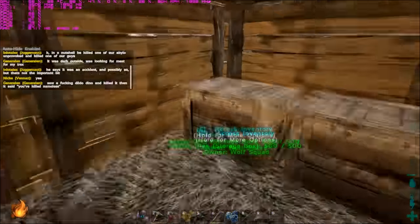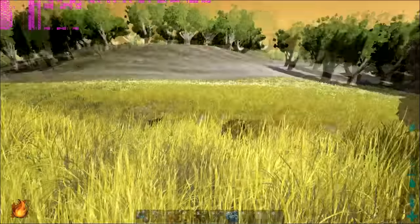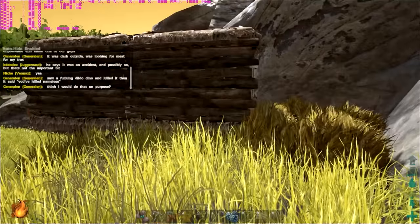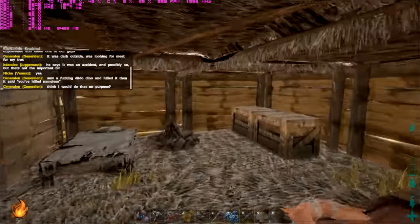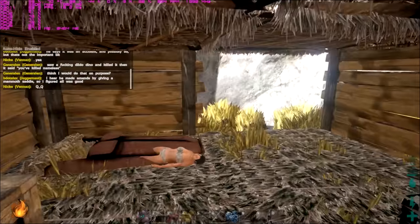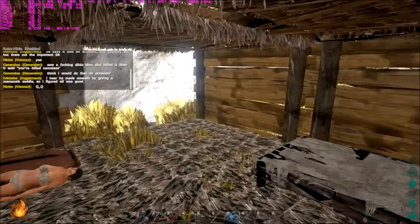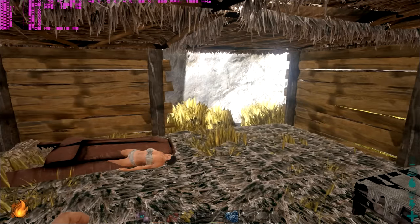They just took all of our stuff and broke down the walls — about two hours of work — with just dinosaurs and destroyed everything. I'm like, that's just great. Thank you, level 20s or whatever they were. I'm like, what, level 8? Level 9? Yeah, level 20s destroyed everything. So catch you guys later. This is Not The Average Gamer signing off. Catch you next time.